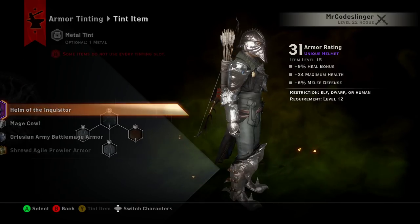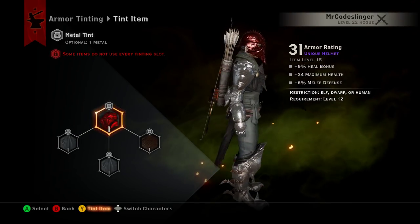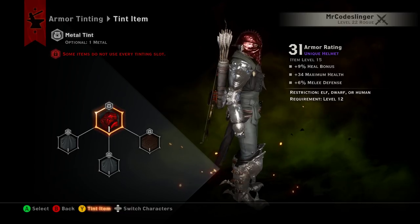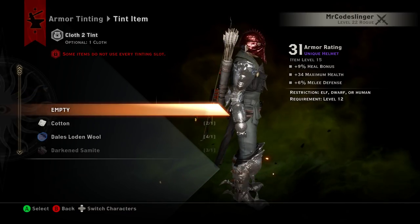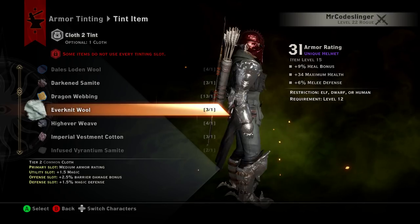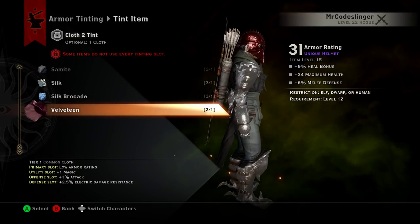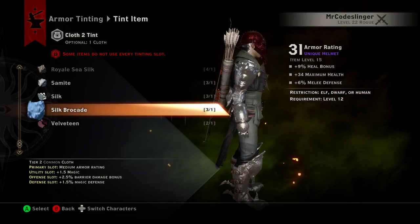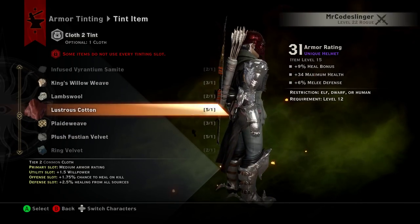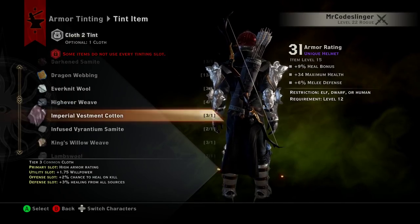If we go back up to select something like the Helm of the Inquisitor, the only thing we can really change with this is the main color of that armor, because technically it doesn't have any other pieces to it. It's just one big piece of metal, so if we select some of these other items, the only thing really changing is — you can barely see it — but it looks like there's some chain mail or some type of cloth hanging in the very back that you can barely tell is changing. Not completely bug-free, but that back piece is changing just a little bit in color — not too much, nothing drastic.